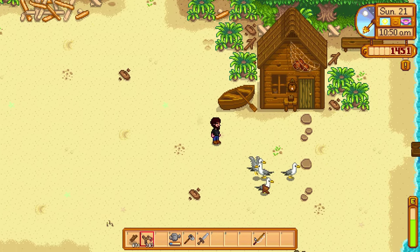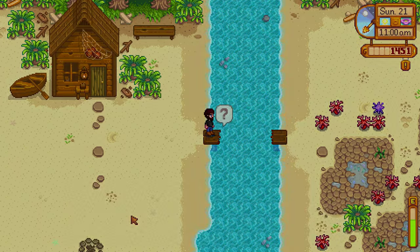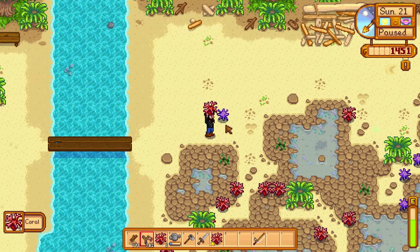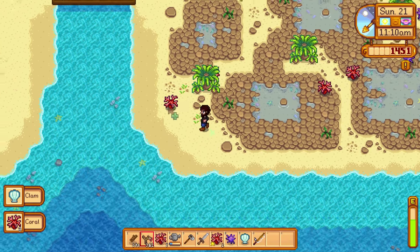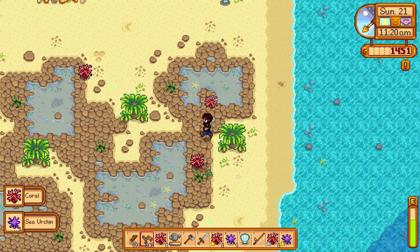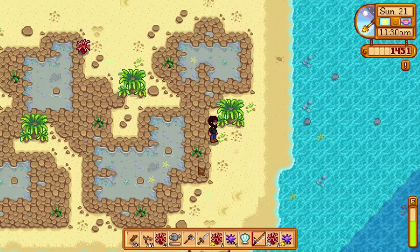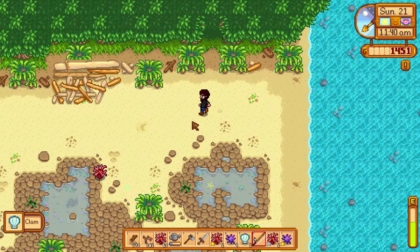Okay, some seagulls — get out of here, you nasty birds. Let's test this out. Yes! That's a lot of wood. Coral. Sea urchin. What is all this stuff? I feel like a thief. This is cool, like the tidal pools.